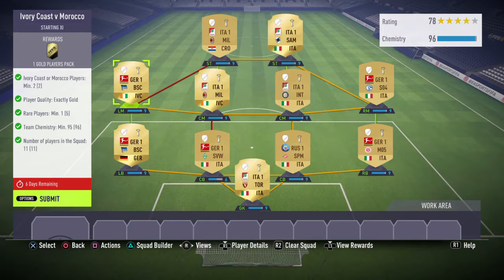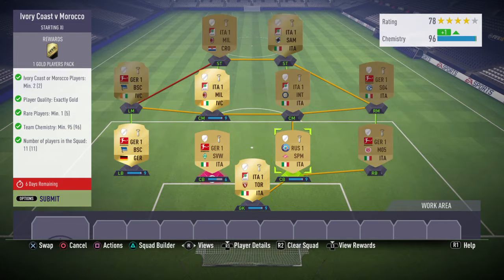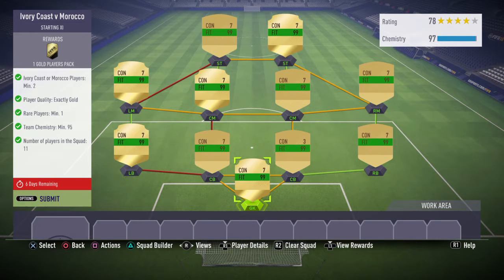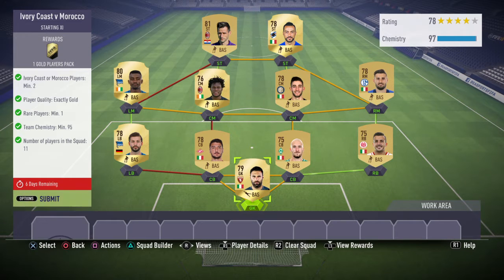Here you need requirements of two Ivory Coast players. I also need one rare player, but I got five because of those players that were needed in this squad. And 95 Camilla, she got 96, so I've got 97 there. And you need two Ivory Coast players or Moroccan. Obviously yeah, so you can see the requirements there.